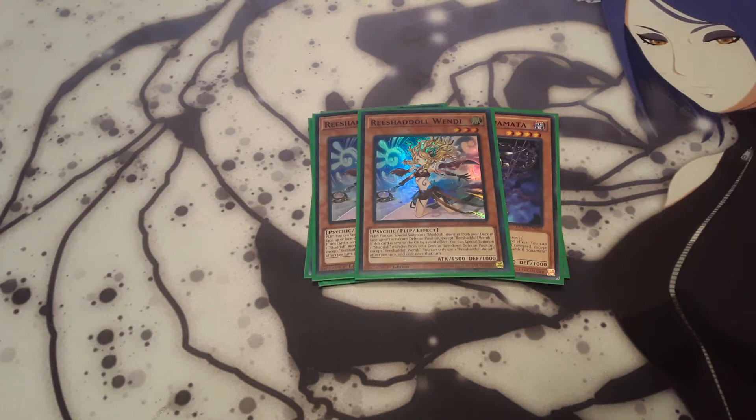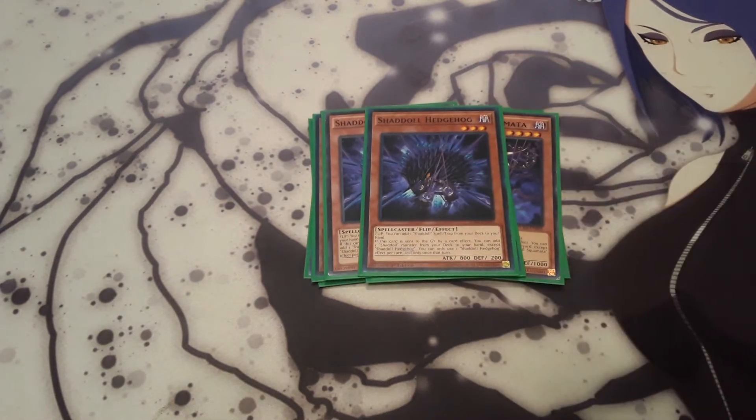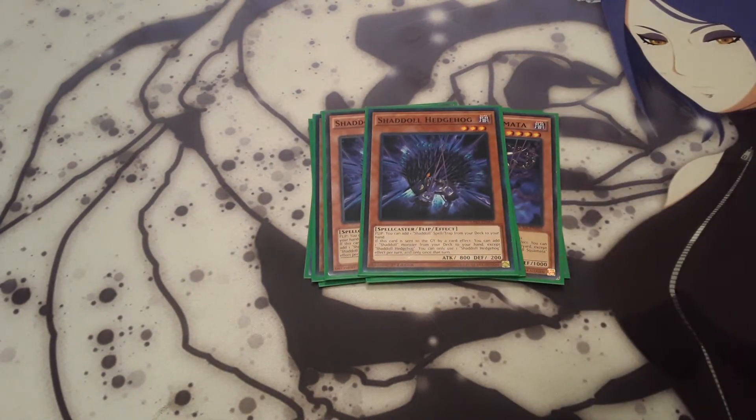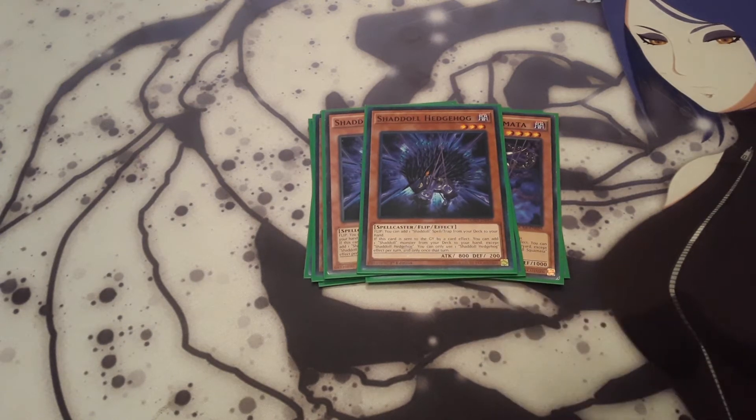And of course the Aerial for the combo. Then two Shadal Hedgehog. When it's flipped, you get to add a Shadal Fusion from deck to hand. And when it's sent by card effect, you can add a monster from deck to hand. So this is another card that's really nice to extend with, especially if you open up multiple fusion spells. It just gets you that extra Shadal card to go into those plays.